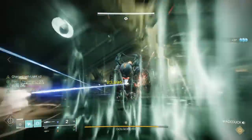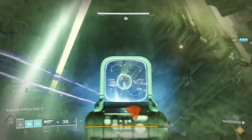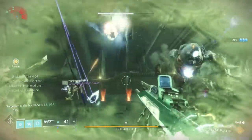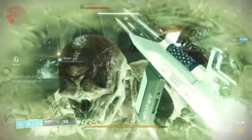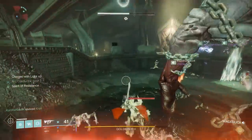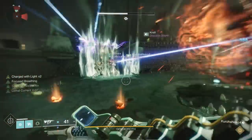Once you're in there, somebody will get a buff called Unstable Light. If you get that buff, you're going to want to run away from the fireteam. In D1, you would just run away and hide. In D2, you can actually run up to Golgoroth, get close, and detonate - because that will actually do some damage. If you stay in the pit with everyone else, you'll kill your entire fireteam, so don't do that.